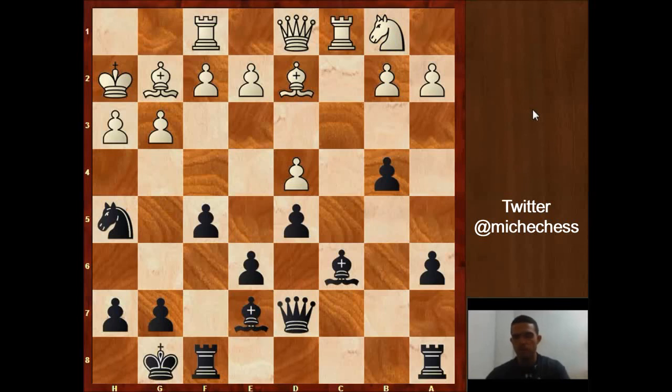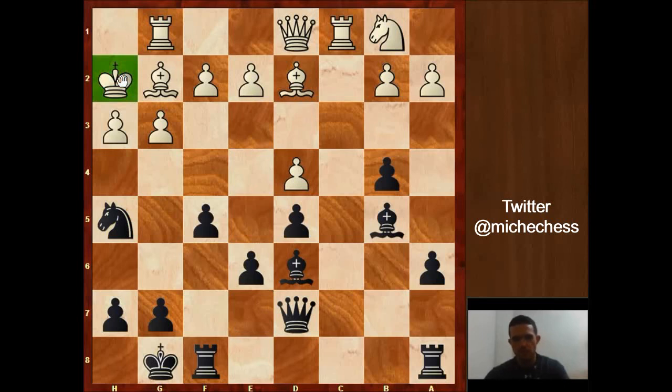Nimzowitsch continues improving his pieces and plays Bb5, pinning. White cannot play e4 now. The rook goes to e1 because Zymish still wants to play e4, threatening the knight. But that move is not going to be so strong, and Nimzowitsch knows that. So he ignores the threat and plays a move improving the bishop — the king is on that diagonal, and it's also pointing at g3.